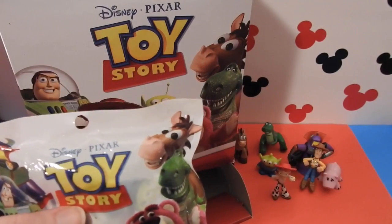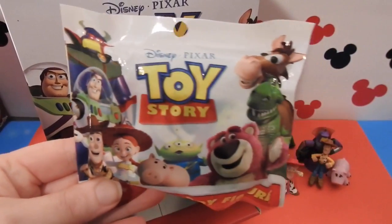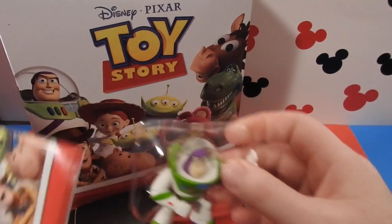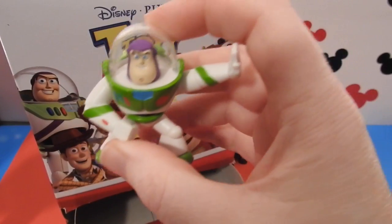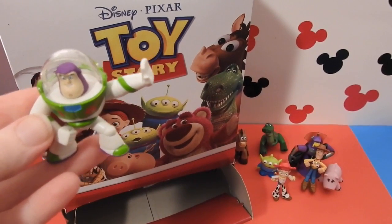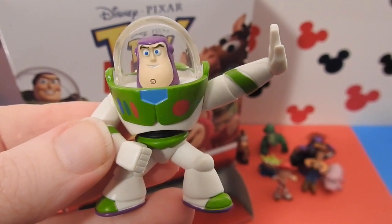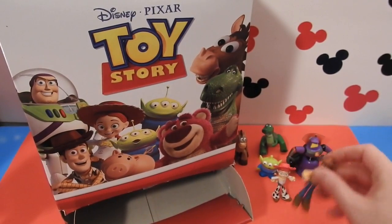Let's go ahead and get one more. We need Lotso — wouldn't that be great if we could get the whole set? It's Buzz Lightyear! To the rescue! Let's take a look — he's got Protector Buzz. This is Protector Buzz. Wow, that is fantastic. Look at all the detail. He's going to be perfect with Woody.